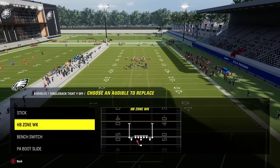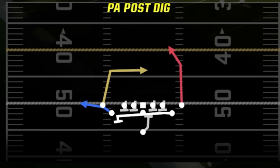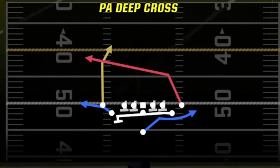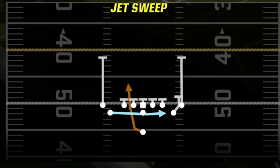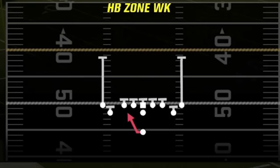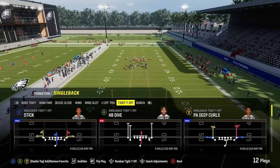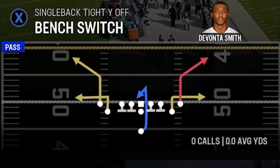I'm going to first start with my audibles, because this is pretty much my setup when I run this online. My four play audibles would be the PA Post Dig — a one-play touchdown against every defense from one direction — and the PA Deep Cross, which is a one-play touchdown against every defense in the opposite direction, plus a really good red route. Then you've got the Jet Sweep, probably the best outside run in this formation, and the Halfback Zone Weak, which acts as your all-purpose run — it can be used as an inside or outside run and replaces the stretch. My fifth or active play would typically be the Bench Switch, which has the most capability for dinking and dunking.